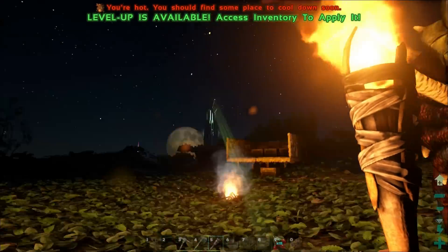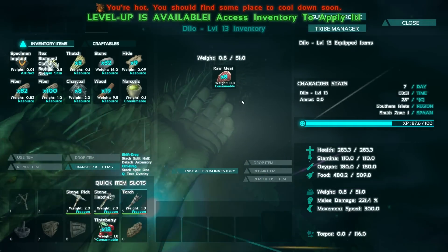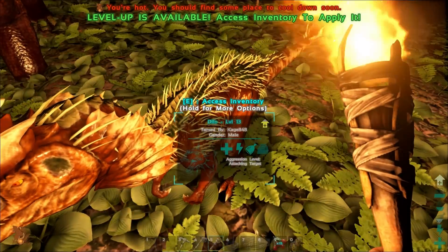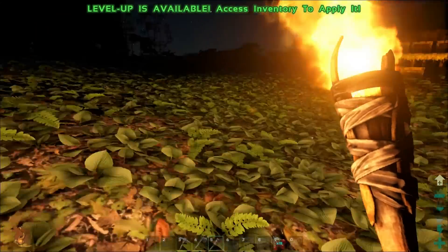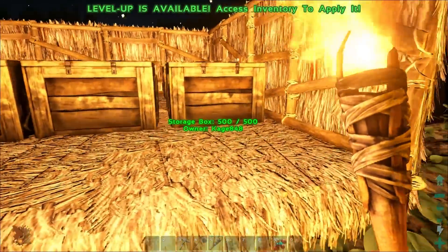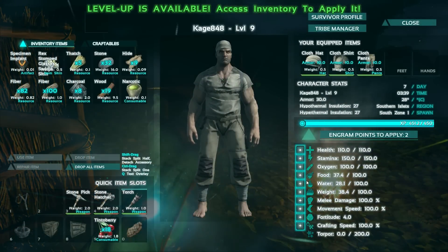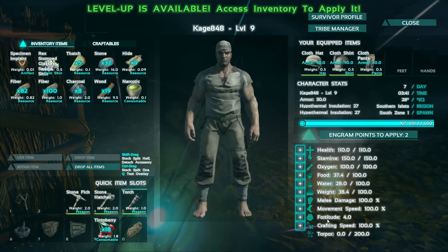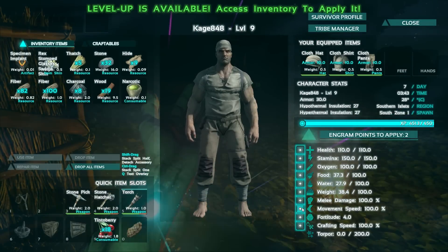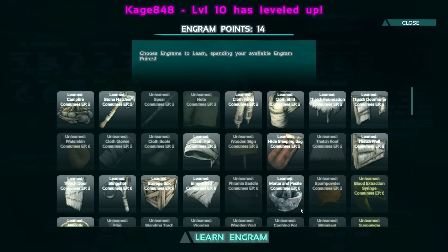It's almost daytime. I'm deciding if I want to take these dinosaurs with me — I probably will because I really need meat. I'd like to get a Velociraptor and maybe some tougher dinosaurs. The problem is I'm going to want a bow and arrow for that, and those narcotic arrows. I did level, so let's see what we want here — movement speed probably wouldn't be too bad. Let's go with some movement speed.